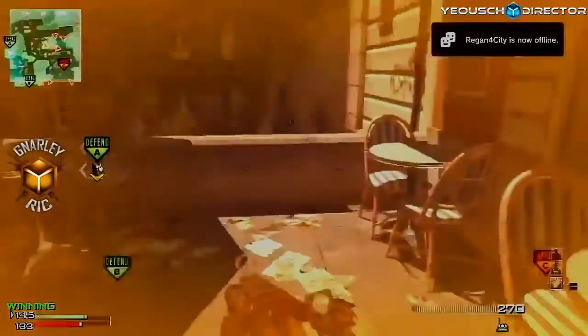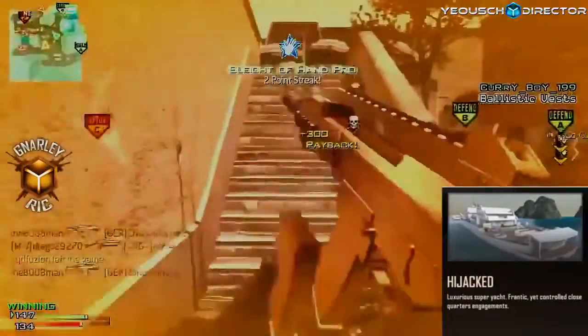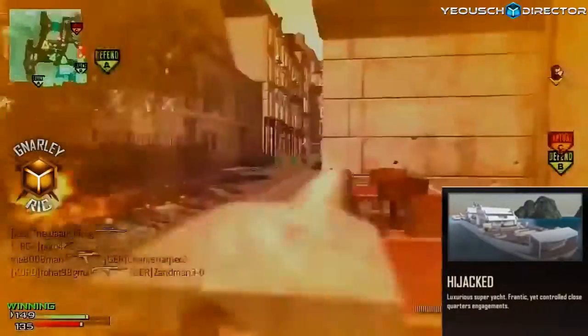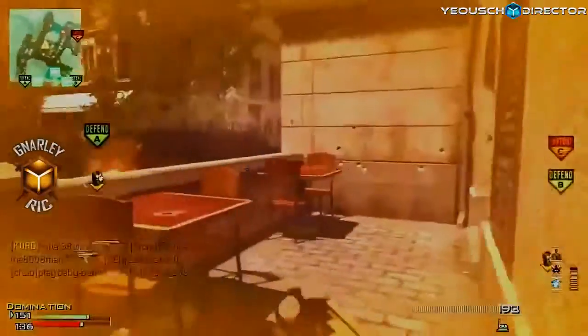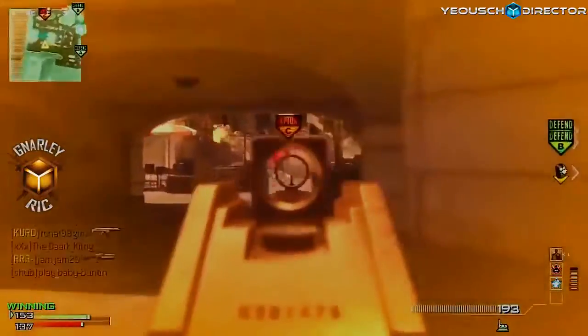They've gotten really creative with some of these maps. One called Hijacked looked really cool — it's a luxury super yacht, frantic yet controlled close quarters engagements. That might be kind of the Nuketown of this game in my opinion — the new small map that everybody's going to love. That'd be my best guess at what would be most popular. Let me know what you think about that.